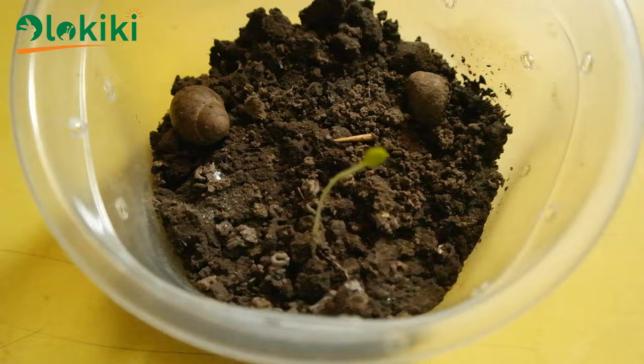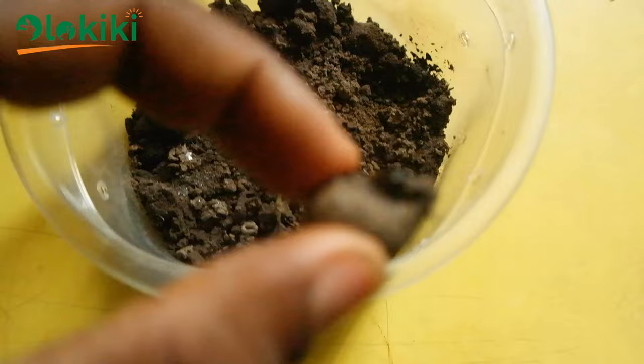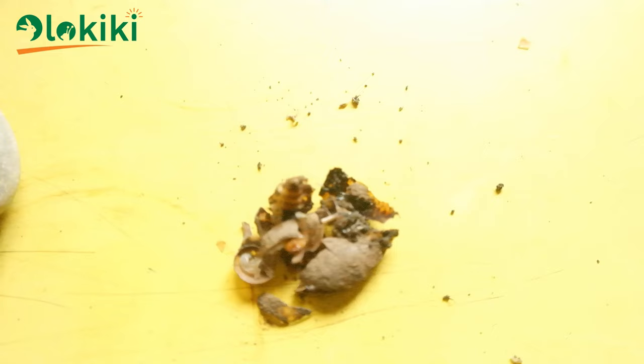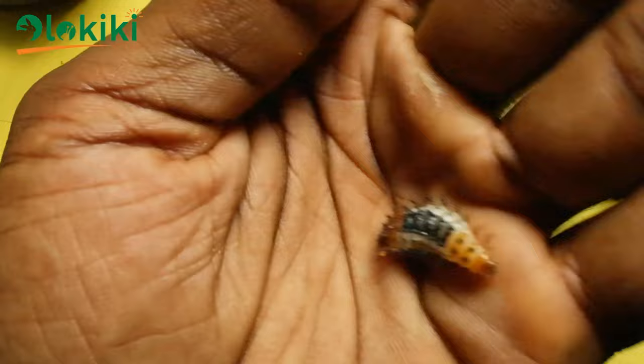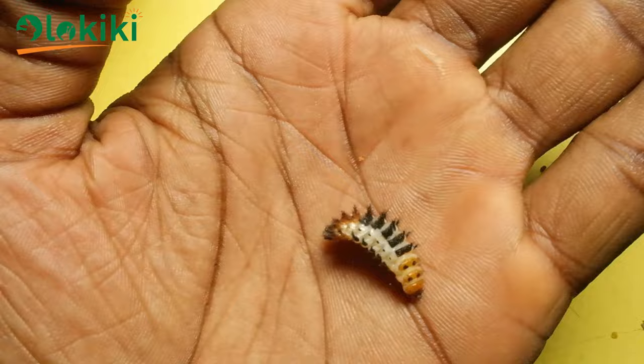After a few days, I opened the container and everything looked normal, but after picking up a snail it was obvious one of the snail shells looked empty. I decided to break the shell to see what was inside. And voila — the larva had already attacked and eaten the snail and was now using the shell as shelter. It could also be observed that the larva's size had changed and it was way bigger than when we started the experiment.